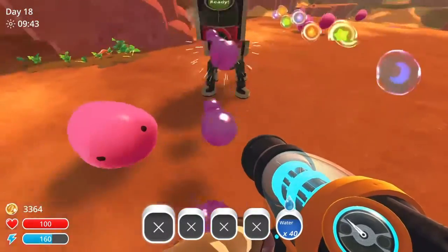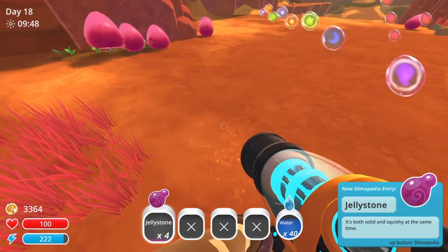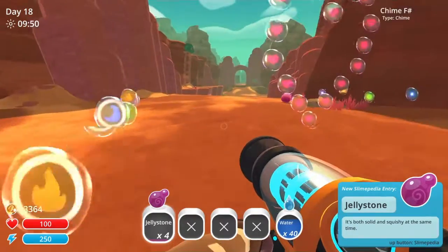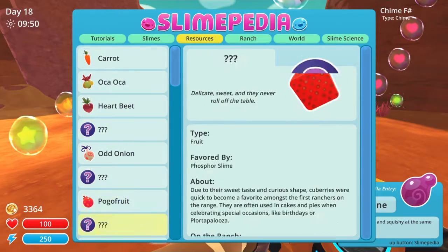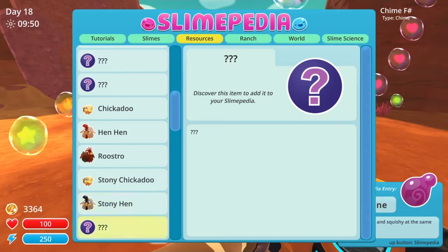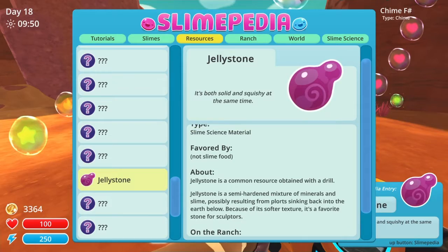What does it give us? Jellystone? Jellystone's used to make other thingy-ma-bobs in the lab. I don't remember what it was, but good to have it around. I'll just shove it in my lab machine.